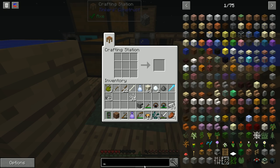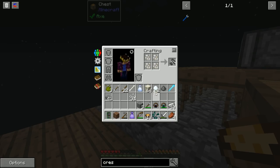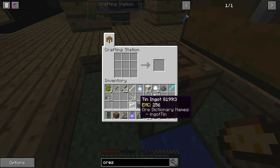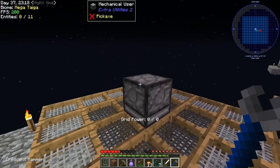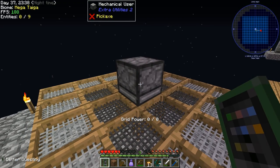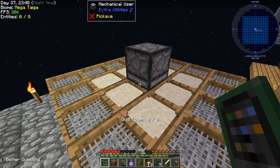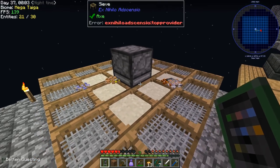Smelting one tin ingot and crafting it with three iron ingots to make a crescent hammer. Right-clicking on the mechanical user with the crescent hammer to rotate it downward toward the sieves. Setting it to 'activate block with item' mode with 'random slot' or 'any slot'. Putting in a stack of dust - it's slow but it's automatic. Now we don't have to stand here holding right-click to sieve everything.